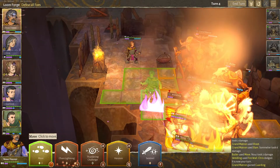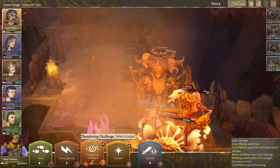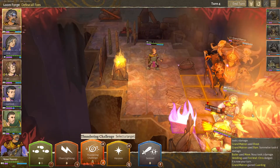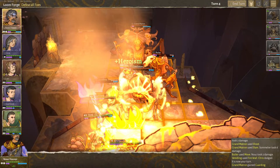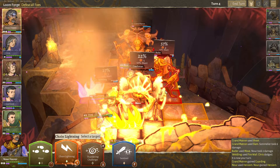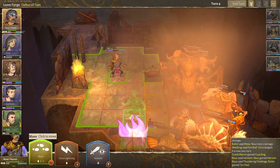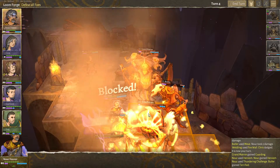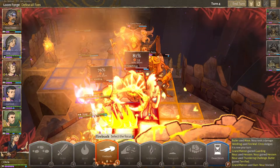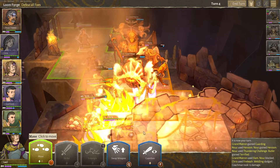Thundering Challenge — who are you gonna terrify? Who we can't kill. Butler? Maybe Butler. How's Nuke's HP? It's not so good. Let's go with Heroism. Let's Thundering Challenge him. Terrify. Let's pull back a bit. Nice block. I didn't think he's gonna actually get hurt there, but that's fine. Chris, Fire Lash here. That guy dodged again! Is that even possible? How many times can you dodge this?